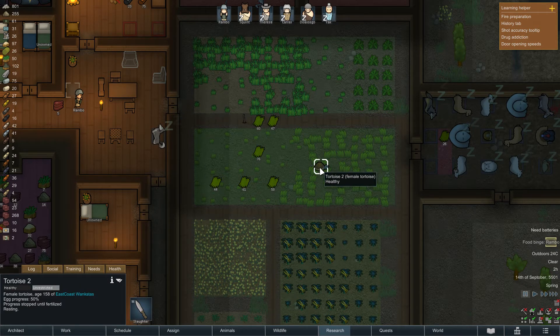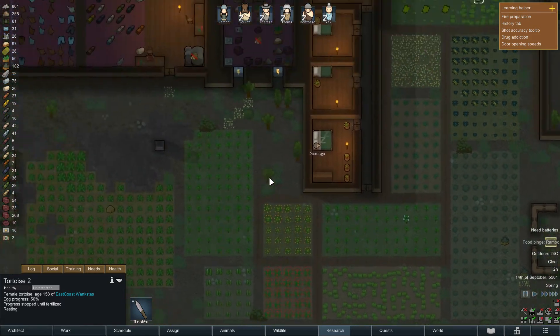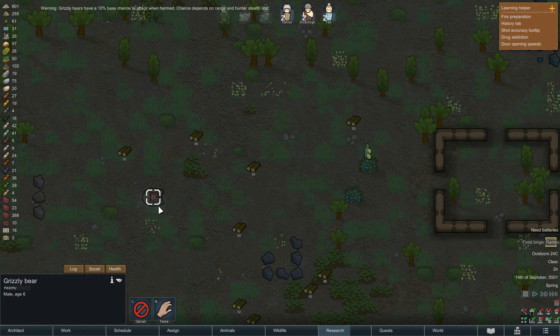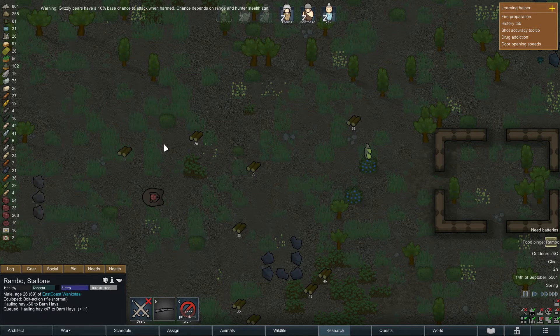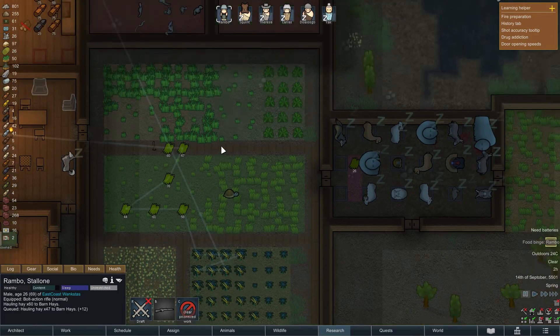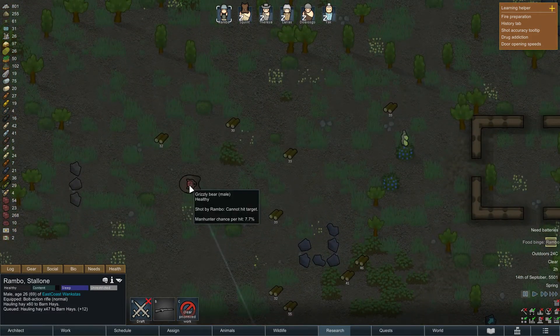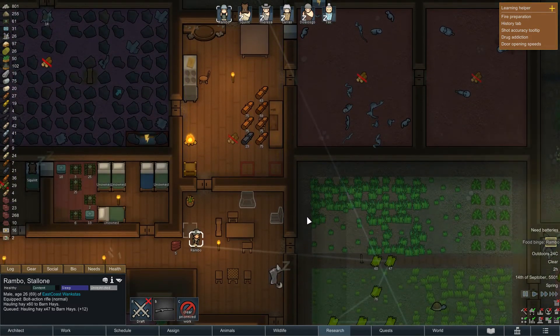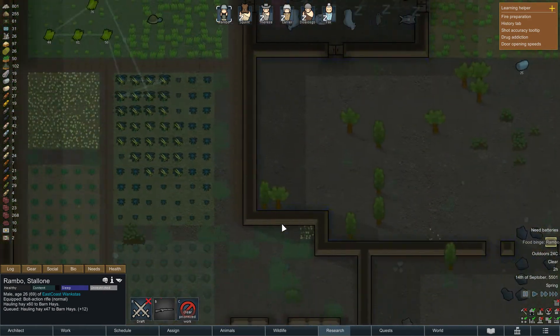Let's say you want him to hunt the bear — make sure the pawn is in hunting mode, then hold Left Shift and right-click the target animal. So he'll haul all these items, cut these trees, and then go hunt the bear — though I won't actually do that because he'll probably die, depending on how skilled and geared he is. But that's just for the sake of example.